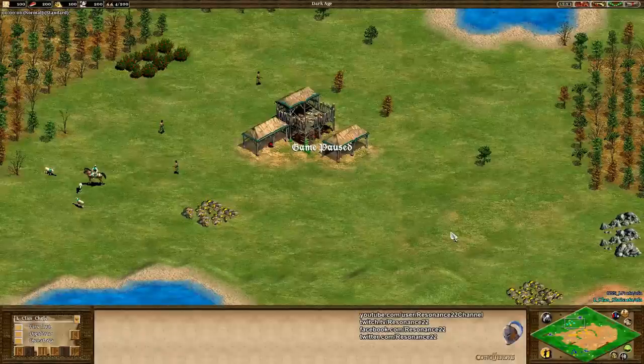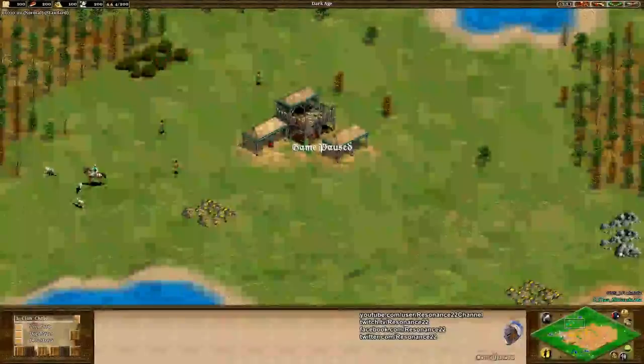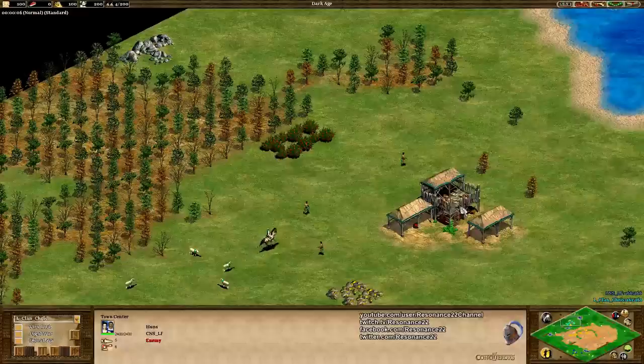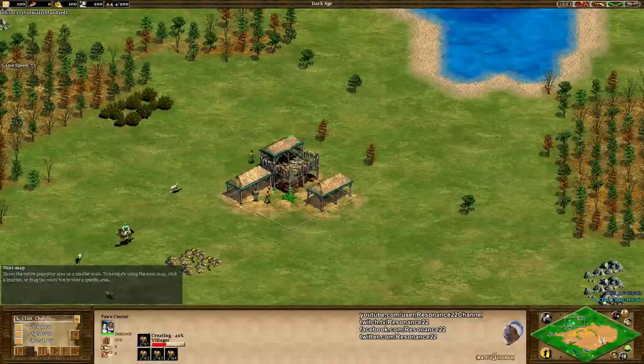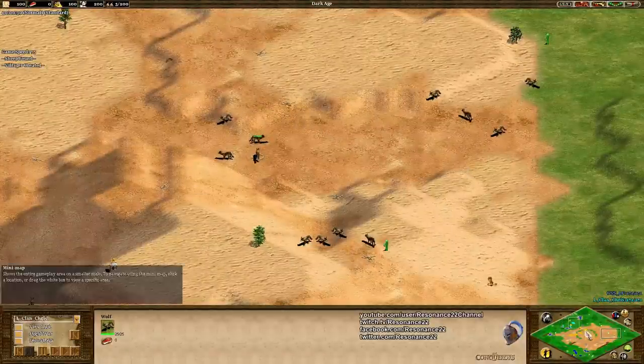In this expert match, Chris will be playing against Halen in a 1v1 on the map Gold Rush. At the top side of the map we have Chris playing as the Teal Huns, and on the bottom half we have Halen, aka CNSLF, playing as the Blue Huns. A strategy like the Wolf Rush is really only possible on a map like Gold Rush, because there are huge clumps of wolves littered all around the center of the map.